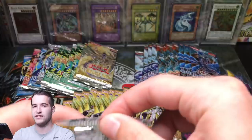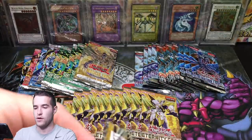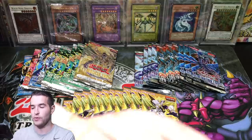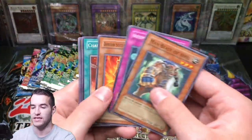Let's start off with Cyberdark Impact, which is actually a GX pack, but definitely a lot older than any other pack besides the old packs. Even though this is an original print, it's actually older than these legacy packs that were reprinted. Here we go — let's try and pull the Ultimate Rare Vanity's Ruler.